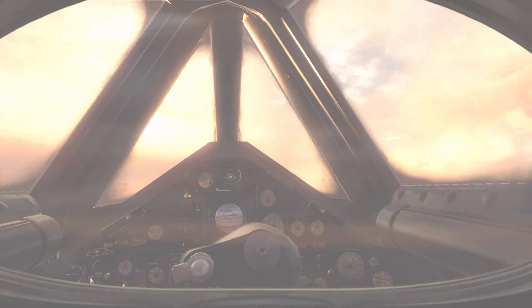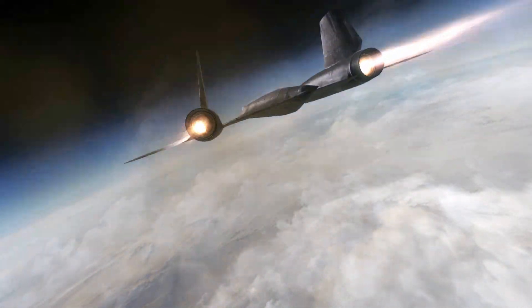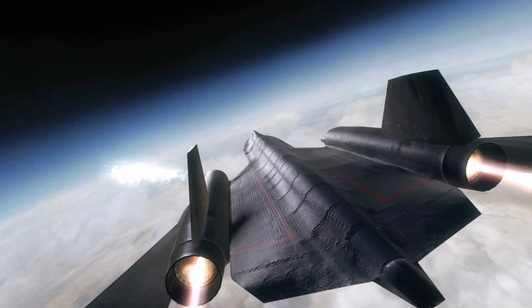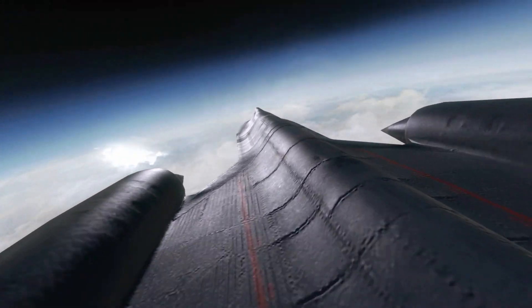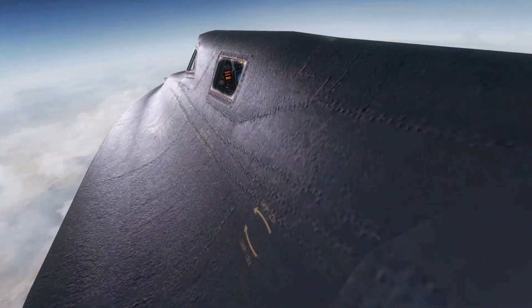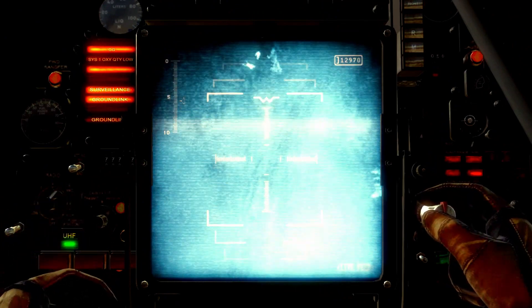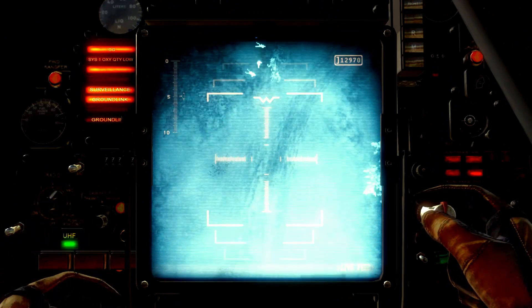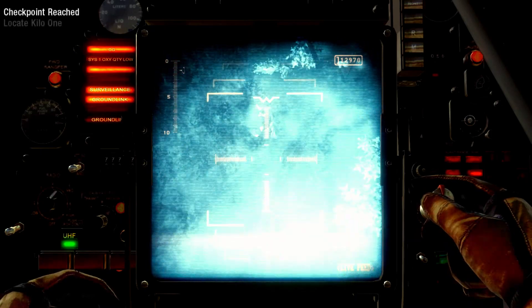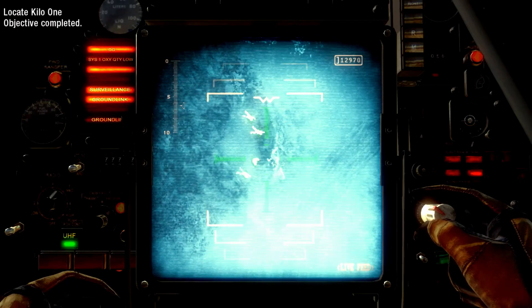Cad, this is Big I-8. Use your target indicator to find Kilo-1 on the taxi. Affirmative, I got him. Kilo-1, this is Big I-6. I have you on the TRP.